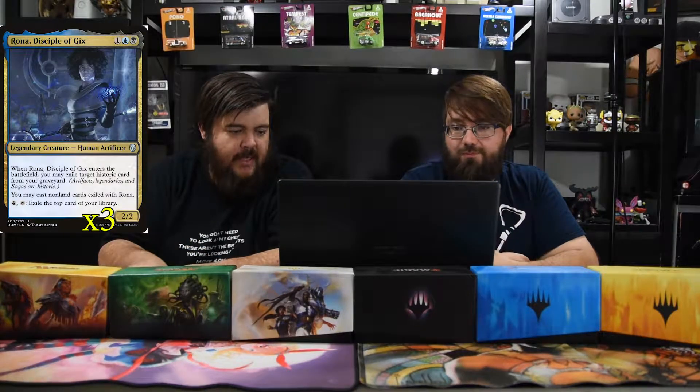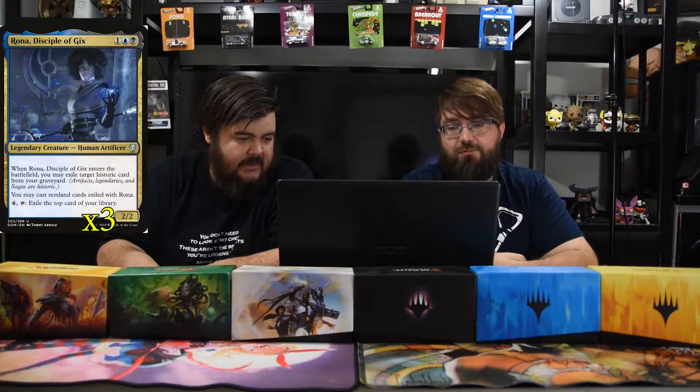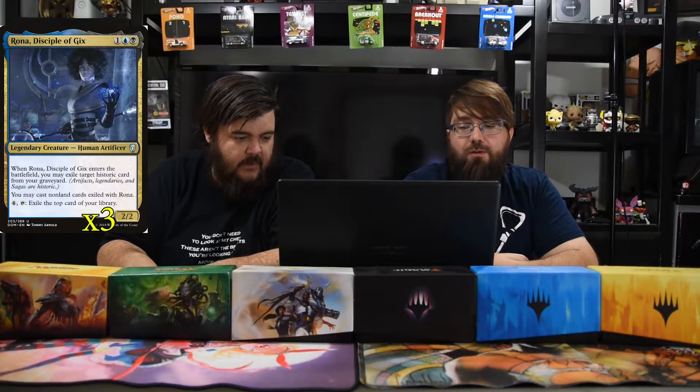Next up is Rona, Disciple of Gix — blue, black, and one, a two-two legendary creature. When she enters the battlefield you may exile a target historic card from your graveyard. You may cast non-land cards exiled with Rona, and pay four to tap and exile the top card of your library. So she helps you recast those sagas again over and over.